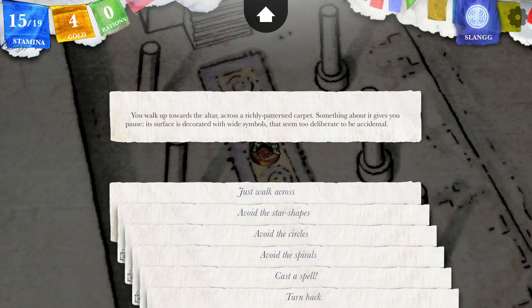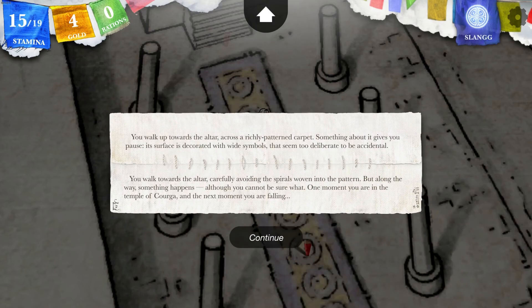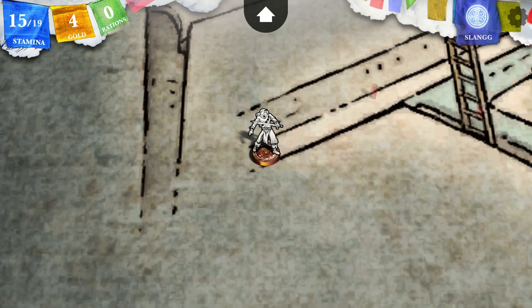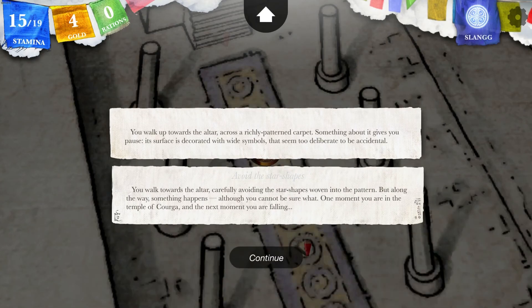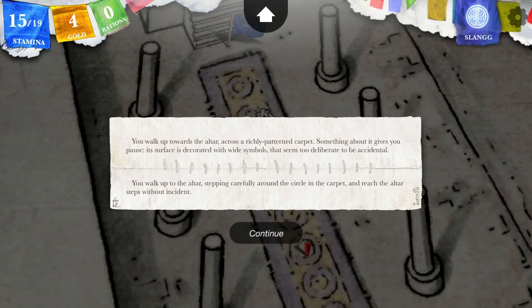What did I avoid last time? You walk up towards the altar across a richly patterned carpet. Something about it gives you pause — its surface is decorated with white symbols that seem too deliberate to be accidental. Let's avoid spirals — nope, that wasn't it. Not spirals. Star shapes? Nope. Circles then — yes! Why does it always have to be the last one I try? You walk up to the altar, stepping carefully around the circles in the carpet, and reach the altar steps without incident.